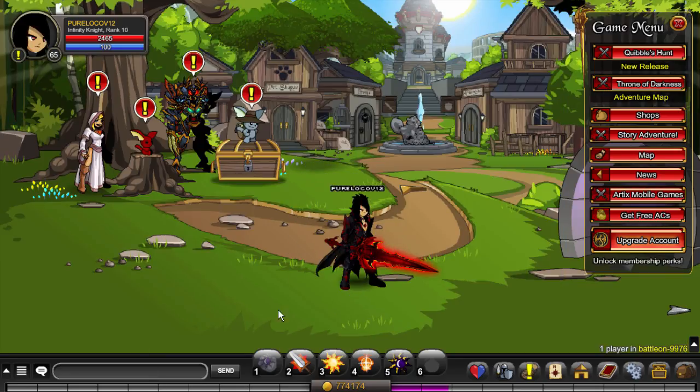Some commands you want to know: slash P for party, slash G if you're in a guild, slash W for whisper followed by a friend's name to send a private message, and slash R to reply. The main one everybody uses is slash join followed by the location name to travel to a specific area.